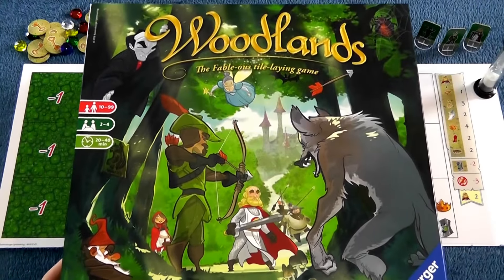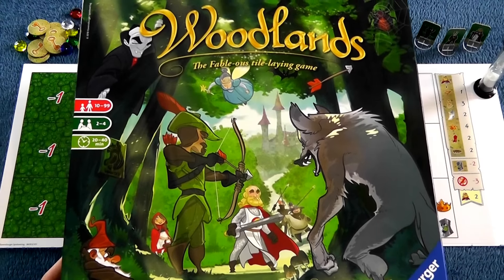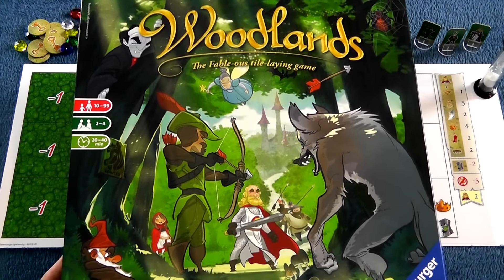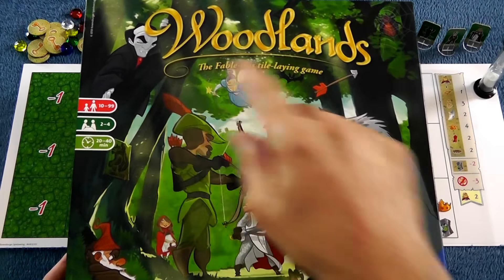Hey everybody. Today, Rado runs down Woodlands, which is a story-driven, real-time tile-laying game where two to four players are going to follow along the adventures of Robin Hood, Little Red Riding Hood, King Arthur, and Dracula.